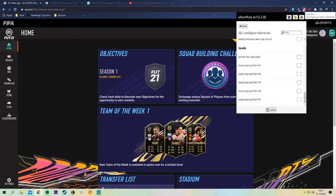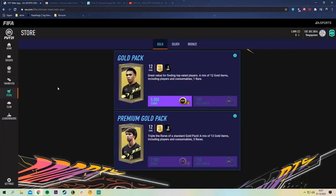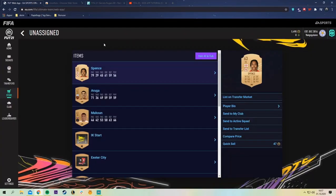Now I'm going to show you how to do the bronze pack method really easily. You just press the button you have assigned in the menu and it will automatically buy and open the bronze pack for you.